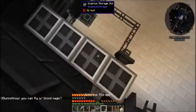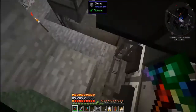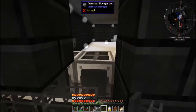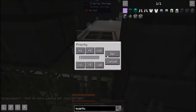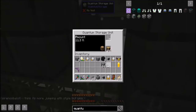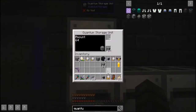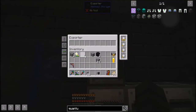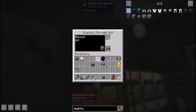Take the exporter off and put the external storage on the back of the quantum storage unit. Put the item of choice in the filter and set the priority to one. This means the wood will automatically go here even if you throw it into the system. Now we want to do the same for stone — make sure you have stone in there, then do the same thing: stack upgrade, speed upgrades in there, then the cable. I forgot to put a piece of stone in the filter.